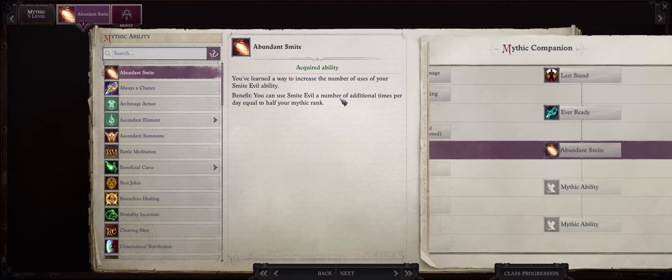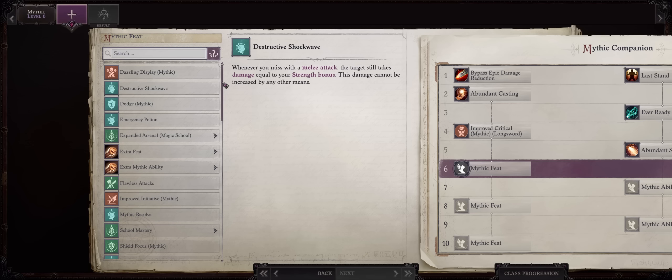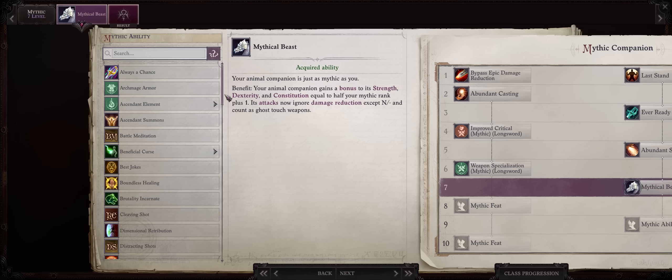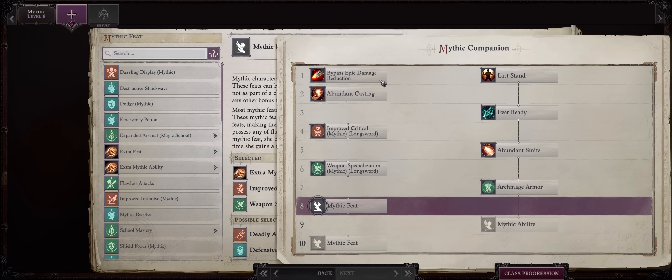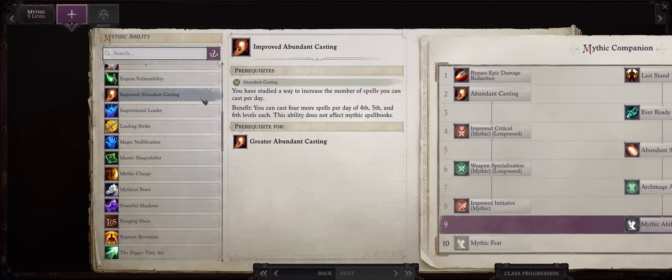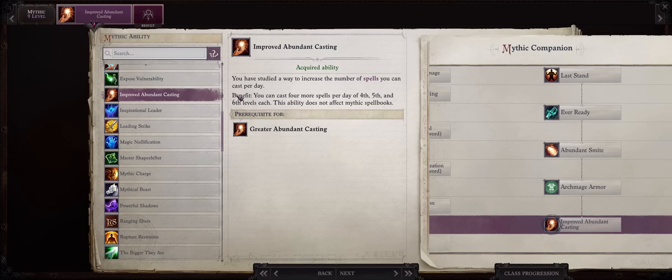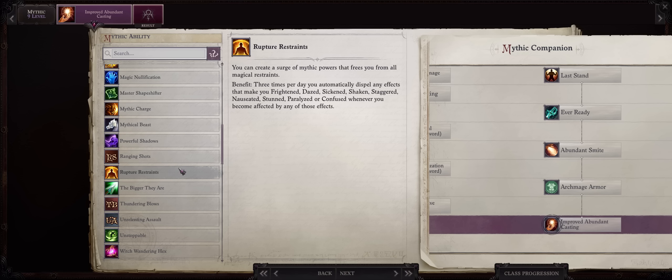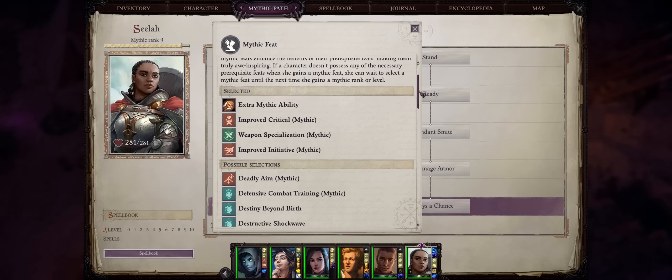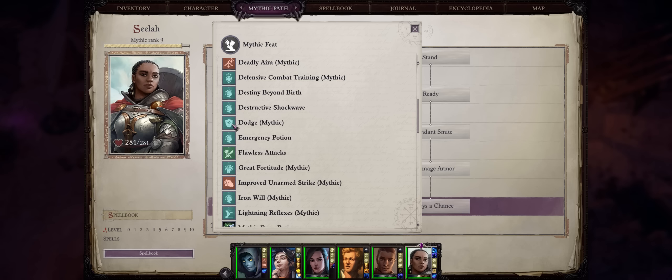For mythic six, Mythic Weapon Specialization in your weapon of choice. For mythic level seven, go for Mythical Beast — the other ones we have left aren't that useful. Archmage Armor can be great if your Scylla went for the unarmored tank path. For mythic level eight, I realized I made a mistake and picked Archmage Armor at seven — it was supposed to be Mythical Beast. For this level, anything goes. Improved Abundant Casting can grant more level four spells, though it's a bit wasteful since she can't cast level five and six spells. As for tanking abilities like Rupture Restraints and Unstoppable, Scylla doesn't really need them because she can achieve extreme saving throws from her high Charisma and the Bestow Grace paladin spell. For mythic ten, go for Mythic Dodge — it's just a plus one, but we already got the best abilities anyway.